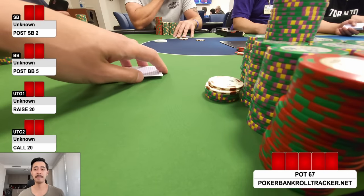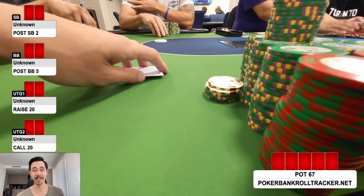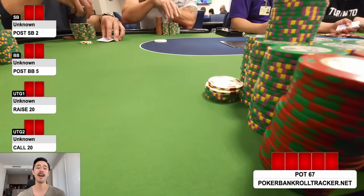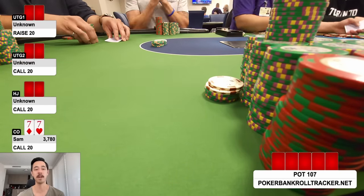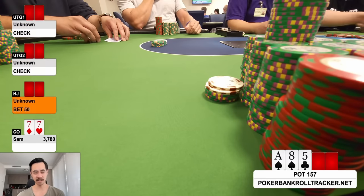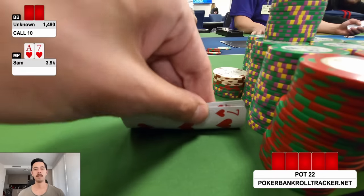Hand number 77 and I have pocket sevens — surely flopping a seven. Under the gun raises to 20, several callers, I flat in the cutoff, button calls — five ways. Somehow no seven on the board. Hijack bets 50 and I fold.